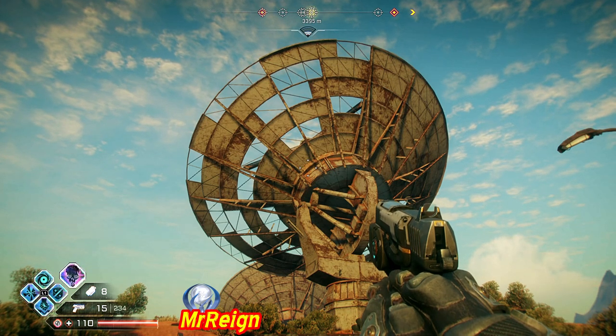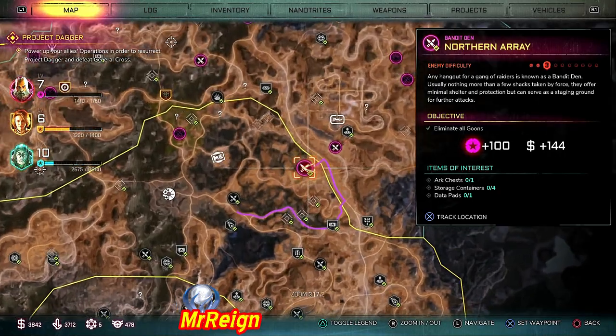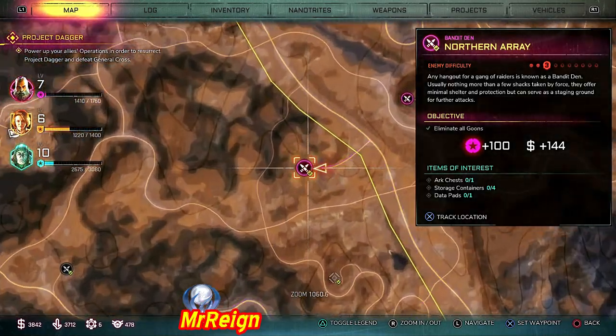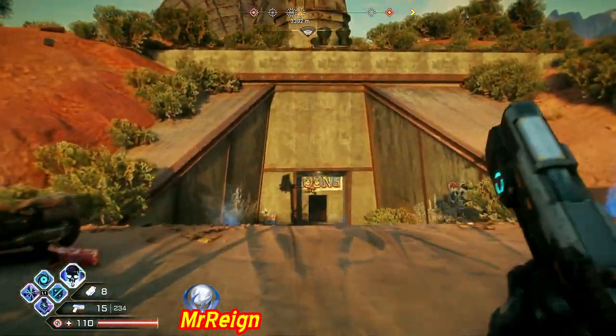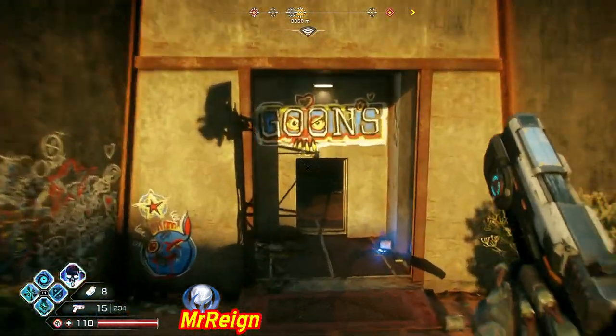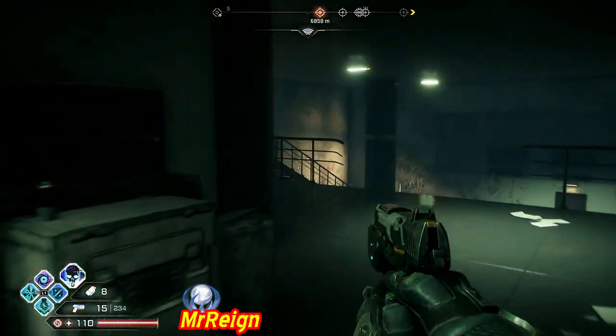What is up guys, so I actually have a very quick video here for you today. This is on the northern array collectibles. They are very easy to find, but I did have two requests in the last two days and they couldn't find the data pad. This is the problem when you have the indicator showing you where it is — the other one could be right next to it and you don't actually know it.